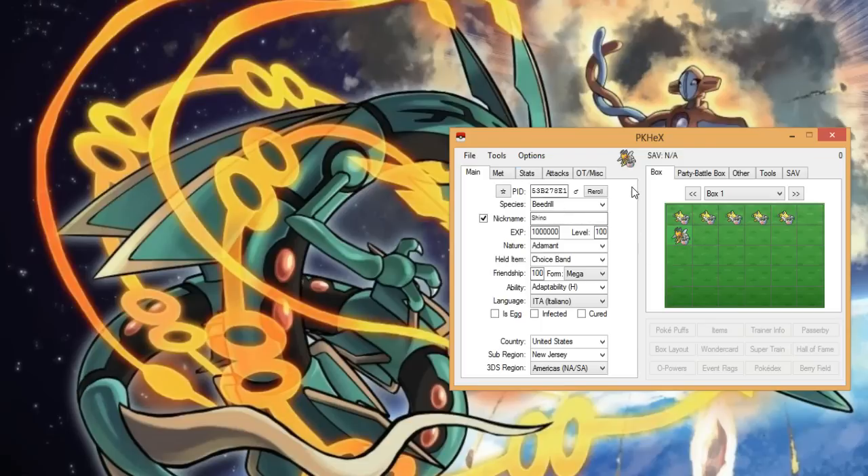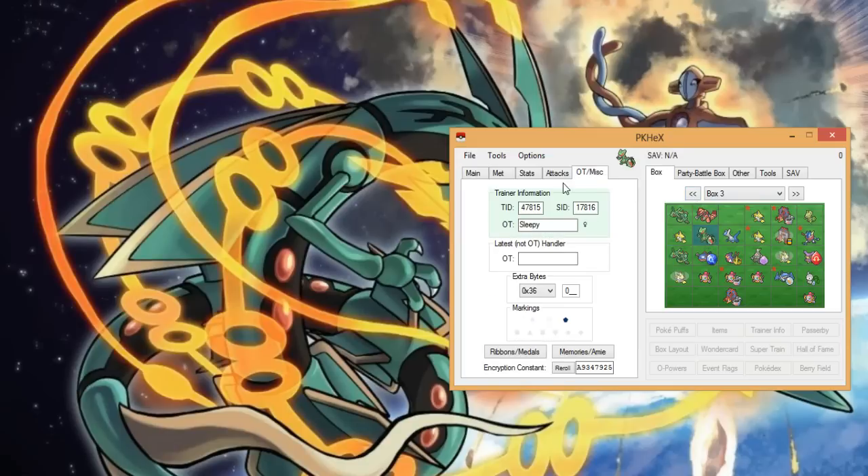I went over most of the PKHeX stuff in the previous video, so if you want to check out my other PokeGen video, about halfway through I start reviewing how to edit all the PKHeX stuff. Right here is how you change the shiny — you hit Re-roll. This is how you change the genders — just click on it. If you do this, you can check your caught Pokémon. Any Pokémon that you previously caught — for example, Orbs was my Pokémon in my Alpha Sapphire Let's Play — go to OT Misc. As long as you caught it in your game, this is your Pokémon. This is your secret ID, and this is your trainer ID.